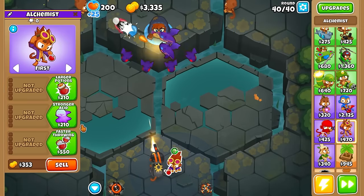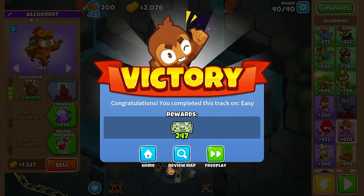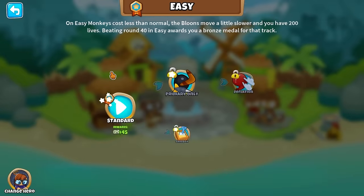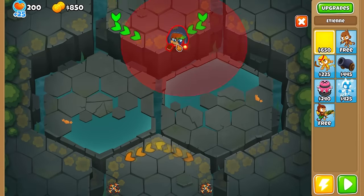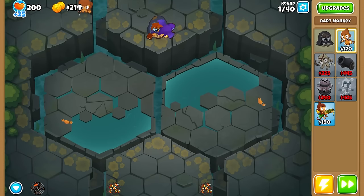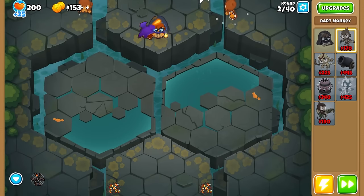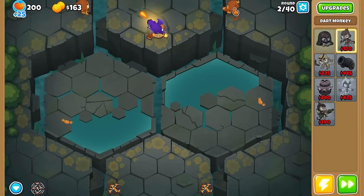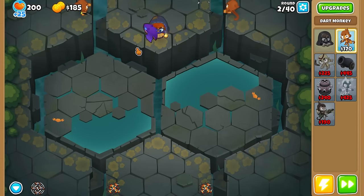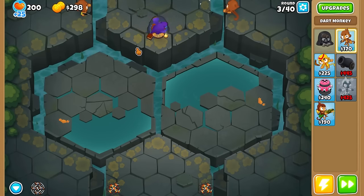I guess just leave it like it is — maybe throw an alchemist down, then use the ability. Actually it's really easy, not a big deal. Do you see how much money we got because we're on an advanced map? That was pretty awesome. Now we're on Primary Only, so pretty much the same exact strategy. This spot works really well on Chimps because it shoots down this path at a good angle — it's chasing the bloons technically, but it still knocks them out in a good fashion.